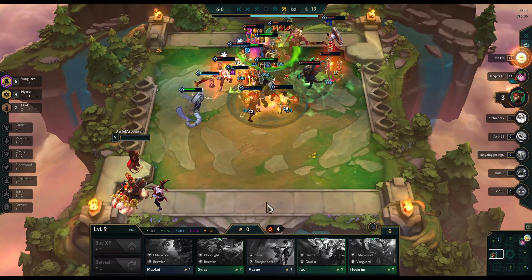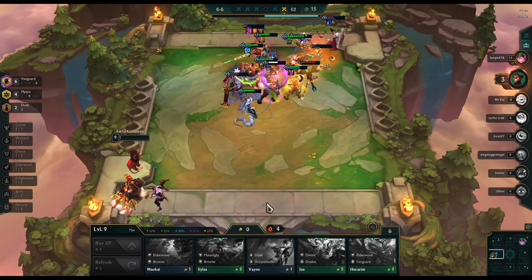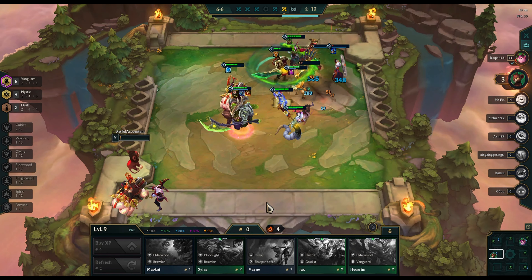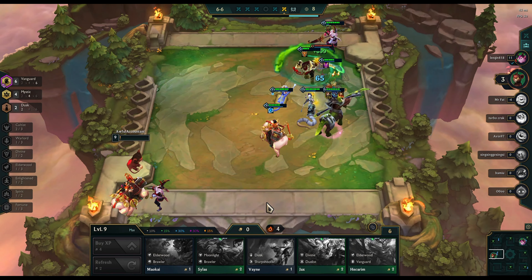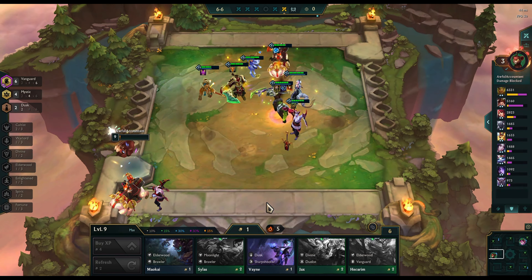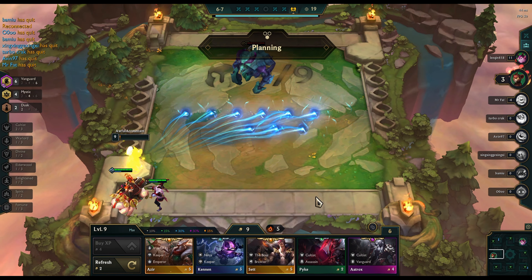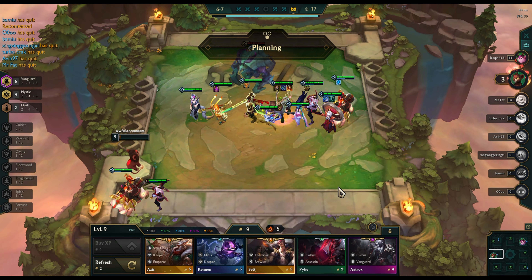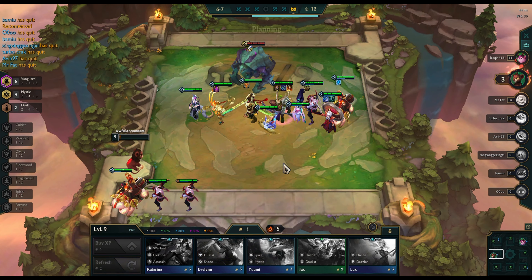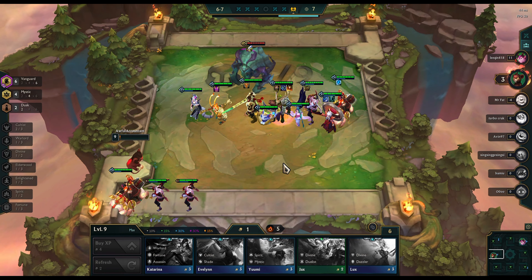I also equipped him with a Morello and Sunfire Cape, just for some good area of effect damage and more burning. Because really, the point of this team is for it to last a long time and deal a lot of damage, mostly through gradually burning the enemy team. Running a six-Vanguard comp is not something I would generally advise, unless you make sure you have some good damage dealers on the side.